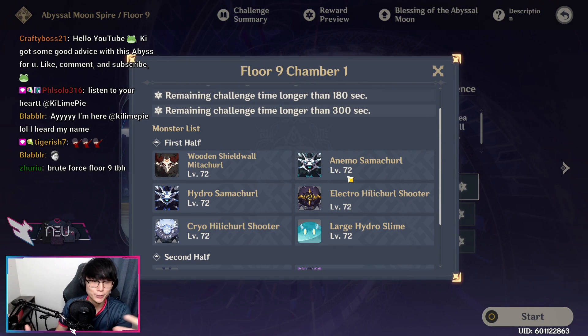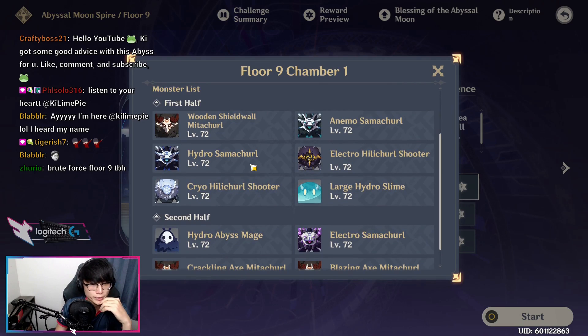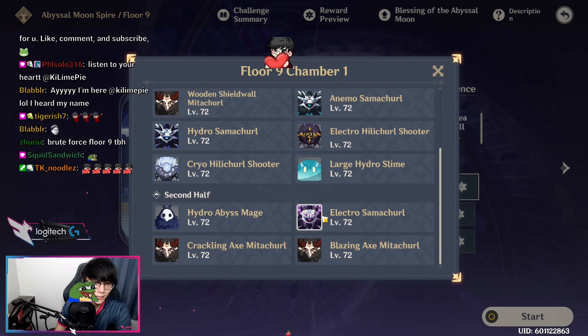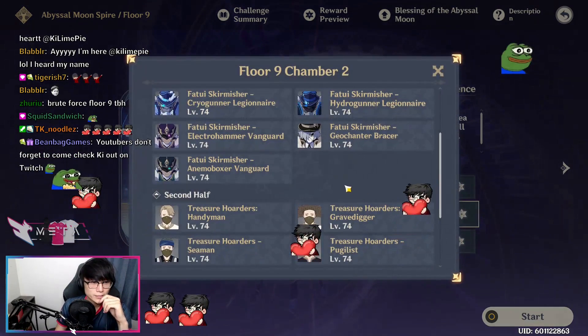Chamber 1 will have some Hilichurls and Samachurls spawn on the sides as well as Hydro Slimes spawning. I recommend you go for the Hilichurls or Samachurls first because the Hydro Slimes will come after you. Once you clear that off, you'll end up fighting a Mitachurl — a Shield Mitachurl — where you'll probably want to bring Pyro to break the shield. Second half is the same concept: go for the Samachurls as every other monster will come after you.